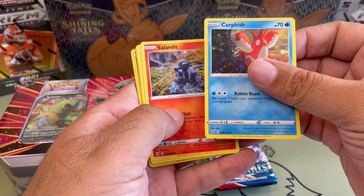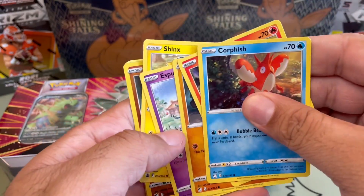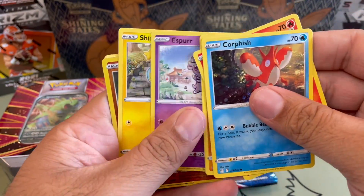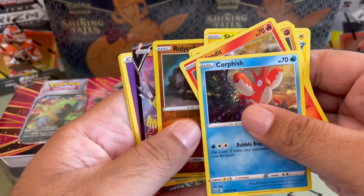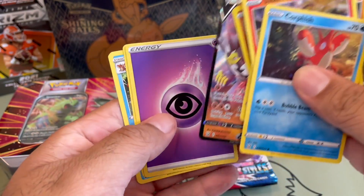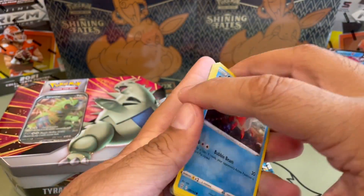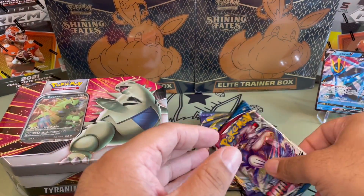Let's look at the first pack: Corpish, Slanit, Rolly Collie, Asper, Shanks, Rolly Collie, and Roshifu — B card, not bad. Not a bad start.